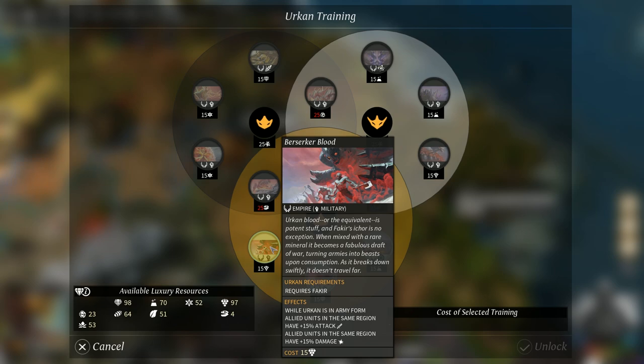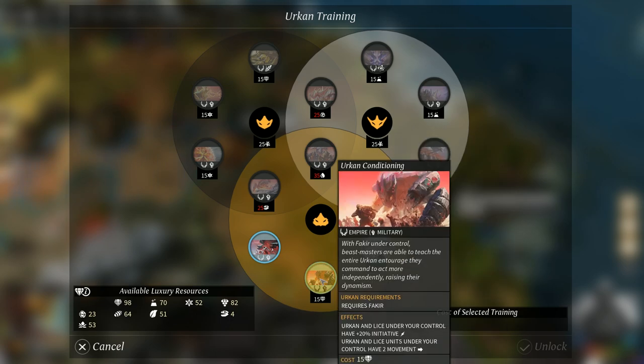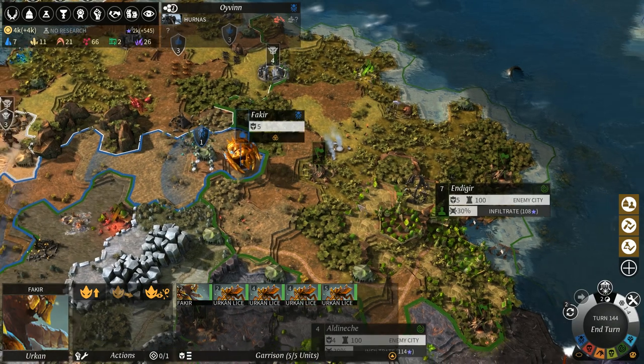While Urken is in army form, allied units in the same region have 15% attack — that's brilliant because that's exactly what we've got. Urken lice under your control also have plus 20 initiative — yeah, that's just brilliant.